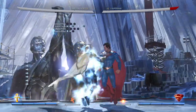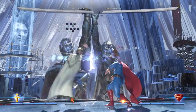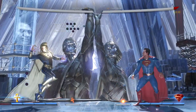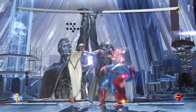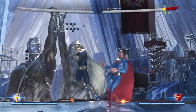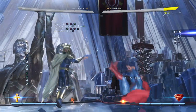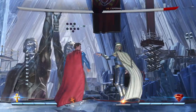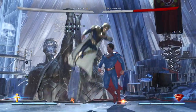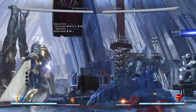Anyway, let's get into the combo. Tower of Faith is square, square, triangle. After you press square, square, triangle, you press down back square — and then you hit forward X, jump, and press triangle to go into Tower of Faith.